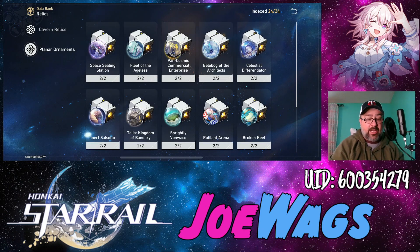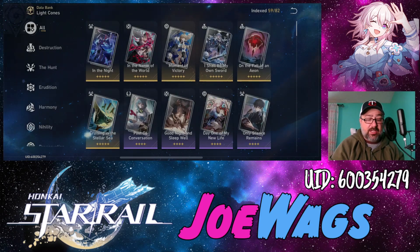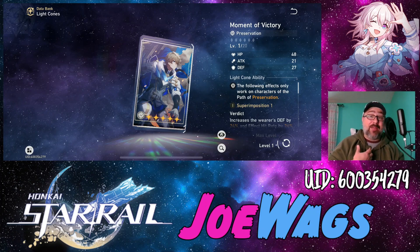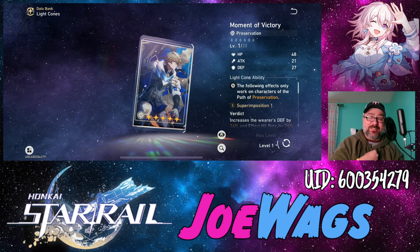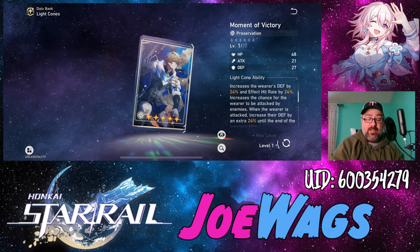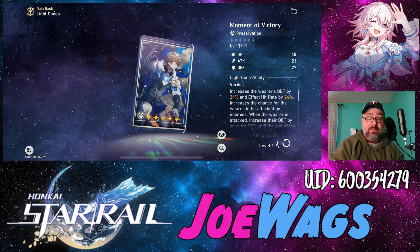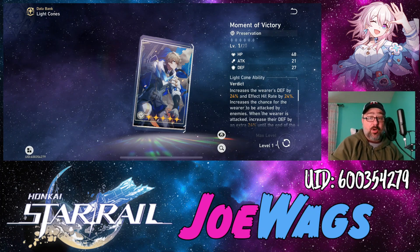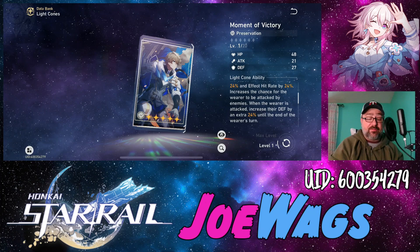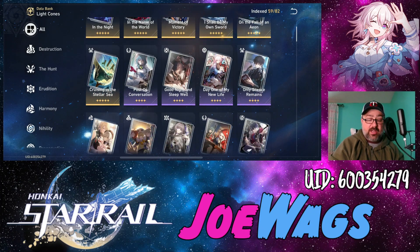Preservation has a lot of suitable light cones, so don't stress about getting the perfect one. The best is Moment of Victory — it gives a Defense up and Effect Hit Rate up, and when the wearer is attacked their Defense increases by an additional 24%. I have this superimposed but I keep it on March since she benefits from the Effect Hit Rate for freezing. If this is your main Preservation character, definitely use it — you're getting up to 48% Defense, which is insane.